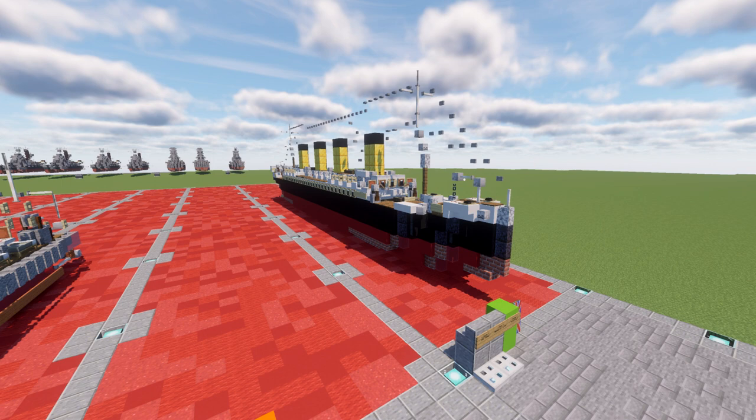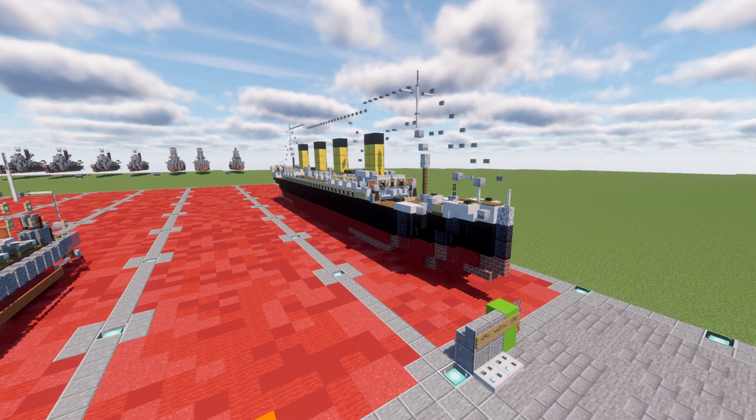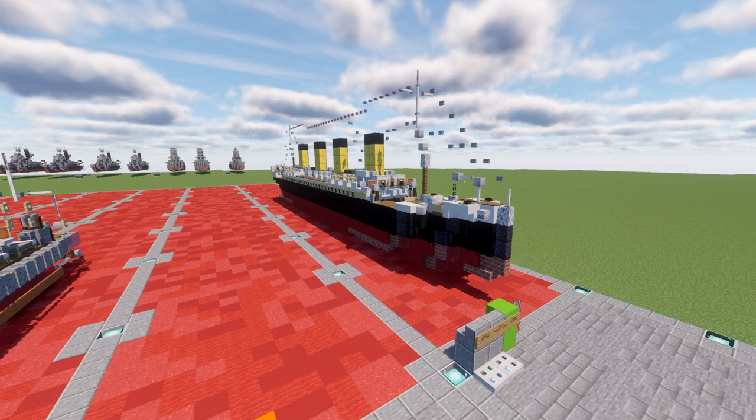RMS Titanic was the largest ship afloat at the time she entered service and the second of three Olympic-class ocean liners operated by the White Star Line. She was built by the Harland and Wolff shipyard in Belfast. Thomas Andrews, who was the chief naval architect of the shipyard at the time, died in the disaster. Titanic was under the command of Captain Edward Smith, who went down with the ship.